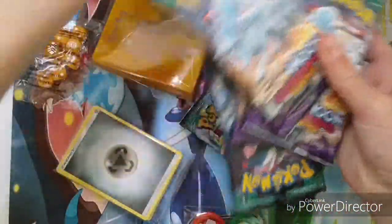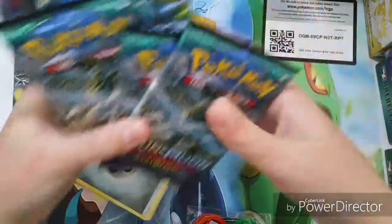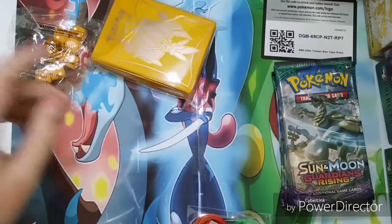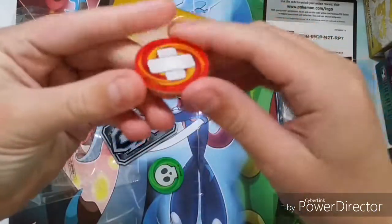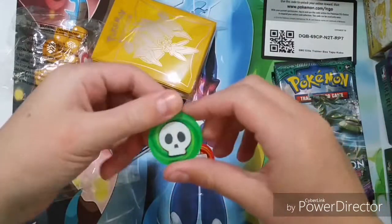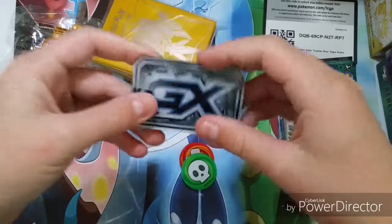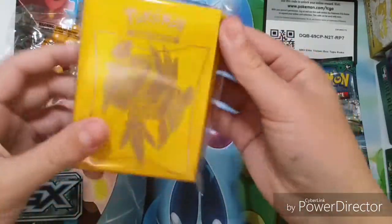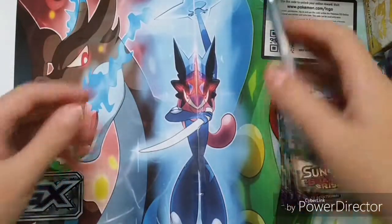We've got this code card. We've got eight packs. We've got two Alolan Ninetales. We'll also do this. Then we've got 45 energies, and we've got these hard acrylic counters — this one and this one — and we've got this thick acrylic GX counter. We've got 65 sleeves which look amazing, and then we've got seven dice.